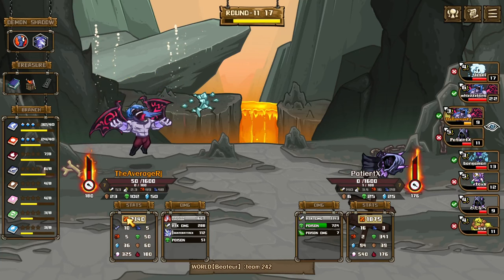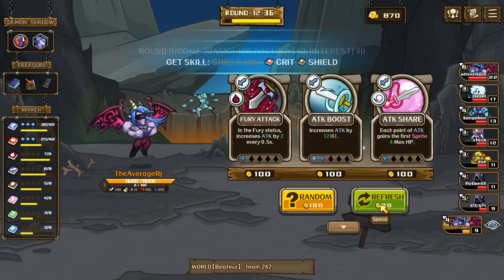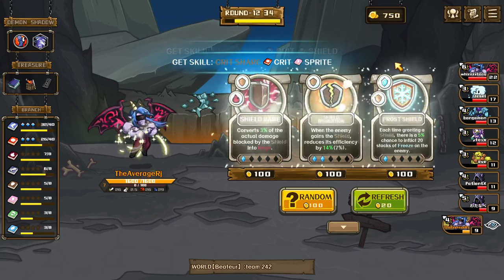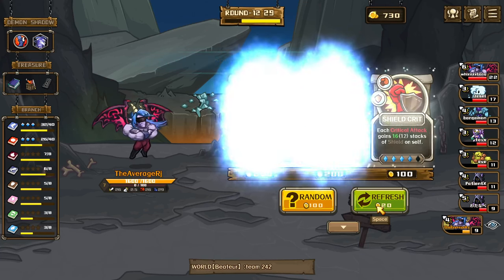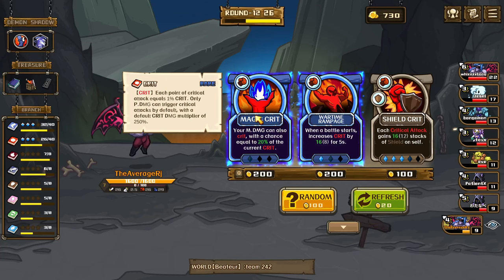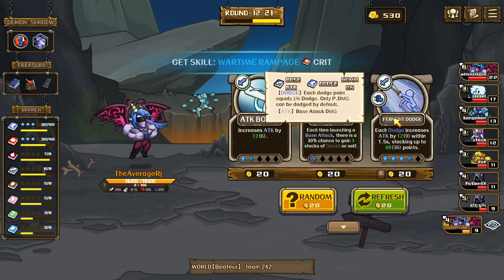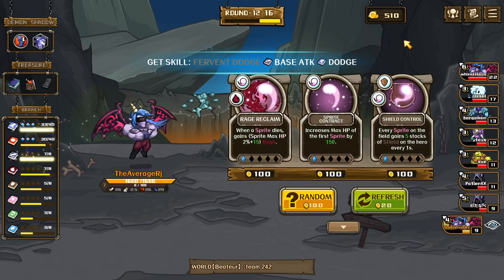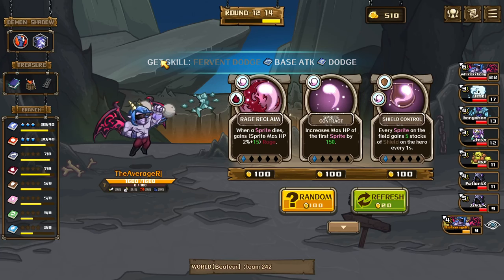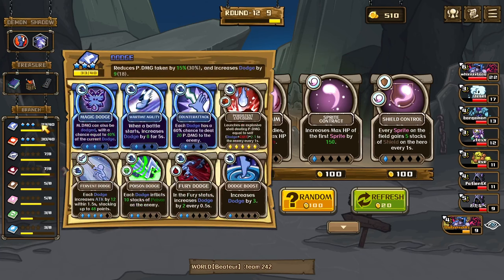Did a lot of poison. Shield crit — I don't want any of those, just get that, no disruption. Your magic damage also crits. Let's get more crit in the beginning — 20 dodge, increase attack by 12. We just need to get that and we need a perfect rerun — we need it bad.